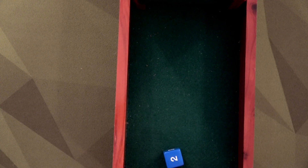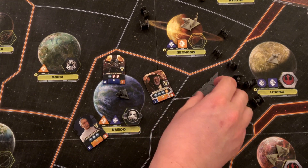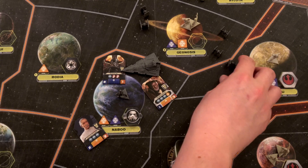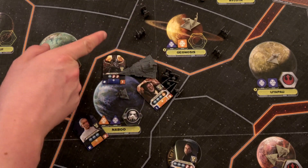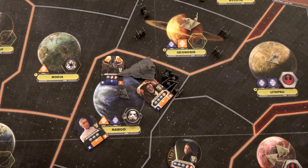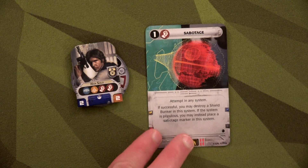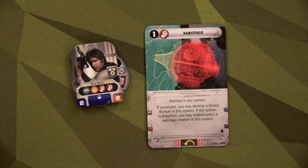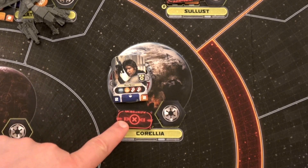The Empire does another move — using Soontir Fel to bring their Star Destroyer with four TIE fighters. Unfortunately, those four TIE fighters are stranded since they can't move from system to system without a large unit carrying them. What do you say we try sabotaging Corellia again? The Empire is too distracted to stop it — they roll one through three and don't oppose. We go ahead and sabotage Corellia for the third time.